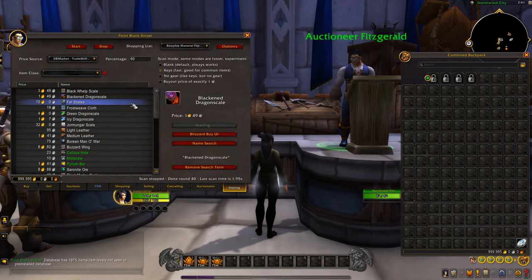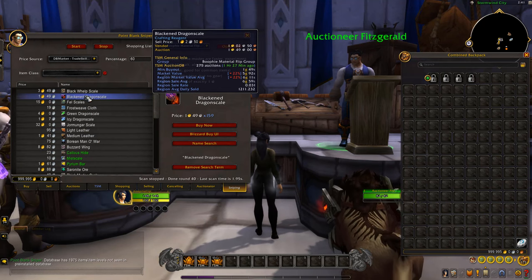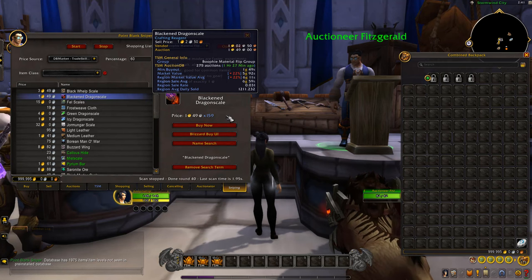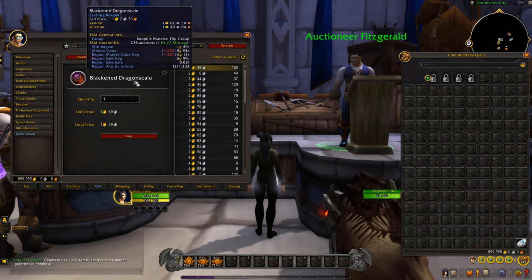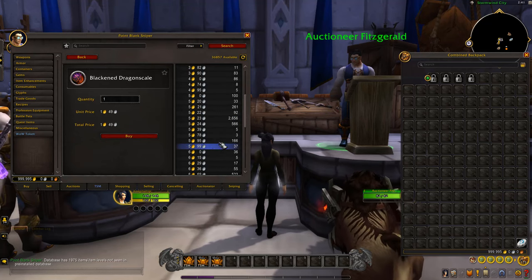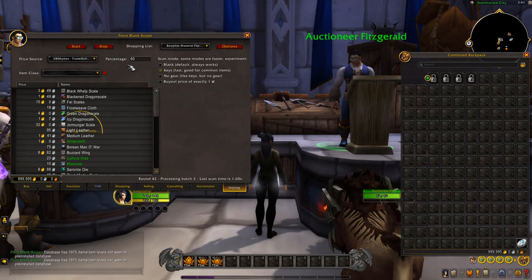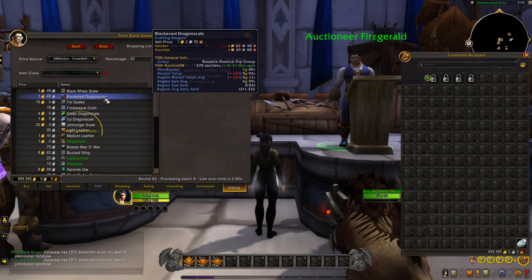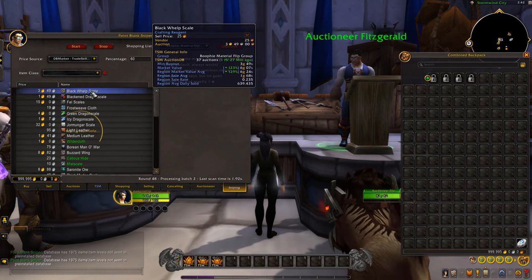For example, here's a perfect flip: some items posted for only 1 gold 49 silver while the market value is 5 gold 92 silver — definitely a really good deal. We can buy it right here or go into the page for a closer look. We could buy all the way up to the market value, or just stick to under 60% of the market value. Pretty much all of these are a good deal except certain ones you need to be careful about.